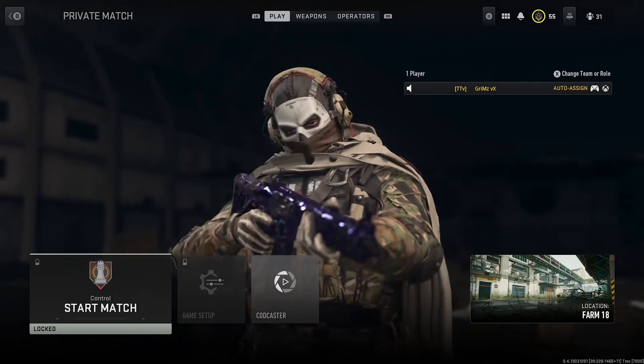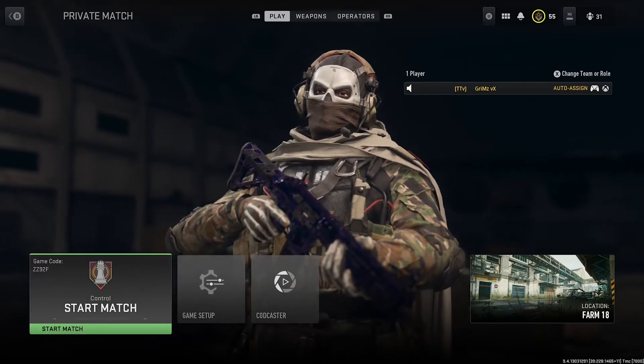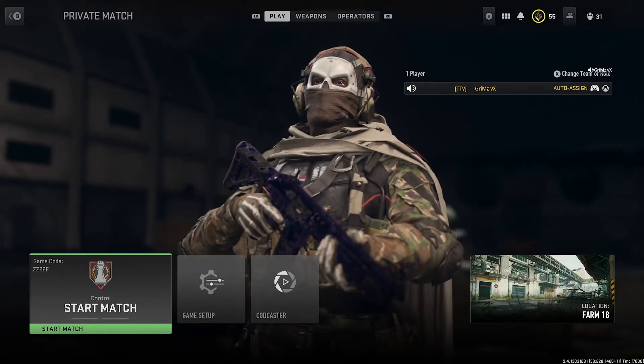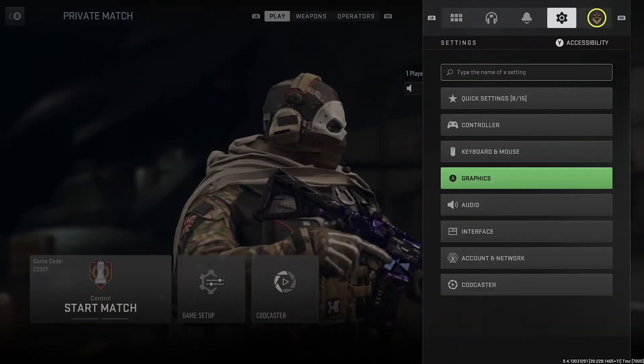You want to go to private match. When you go to private match, go to CDL settings. Once you're in CDL settings, wait until you're able to start the game or interact with the settings, then click start.